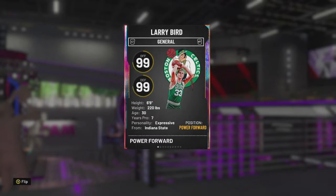With that being said, let's take a look at this Larry Bird card. He has six foot nine, 220 pounds, 99 offense, 99 defense.